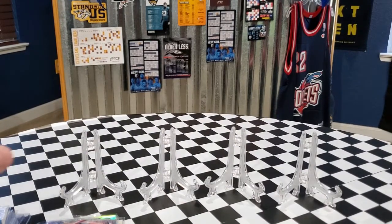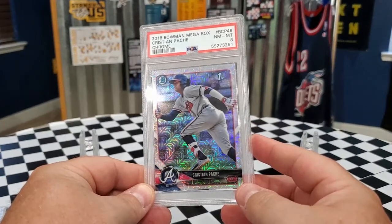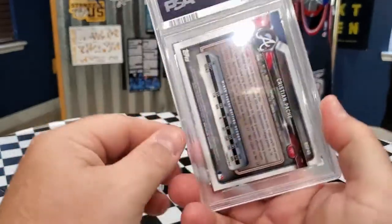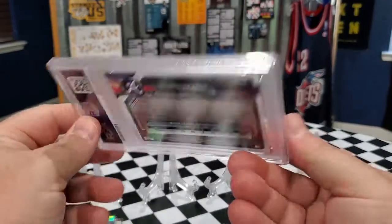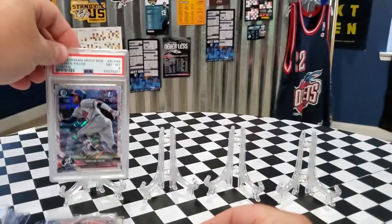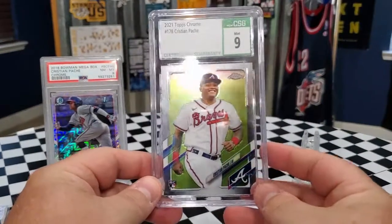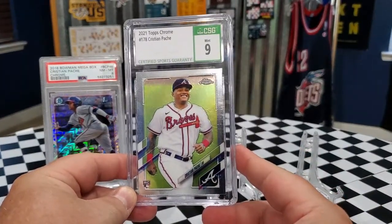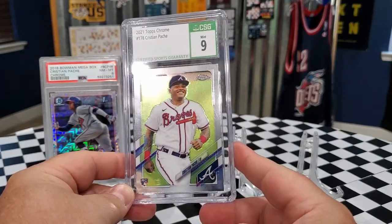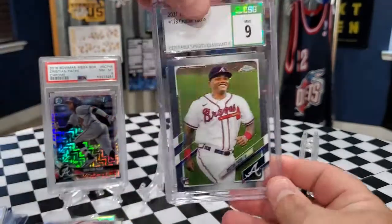We are moving on to the graded cards. Our first graded card pickup was this 2018 Bowman Megabox Christian Pache Chrome — it's a Near Mint-Mint 8. I got a lot of cards from this seller, and I'd say on average less than $10 each. This next one — I didn't have a Topps Chrome slabbed, so I picked up this CSG 9 for $8 shipped. Just couldn't pass it up for $8, so I jumped all over that.